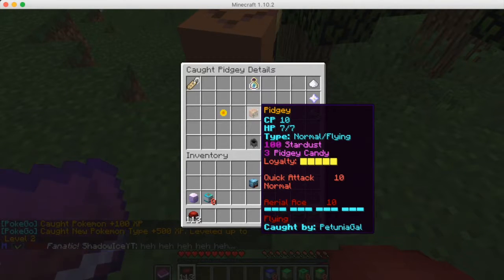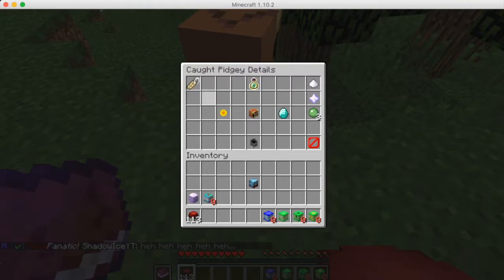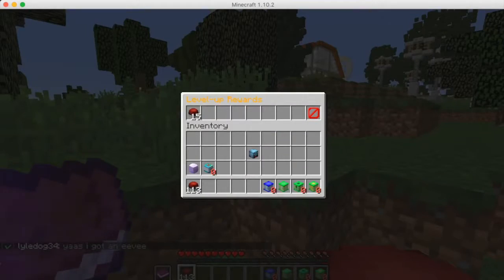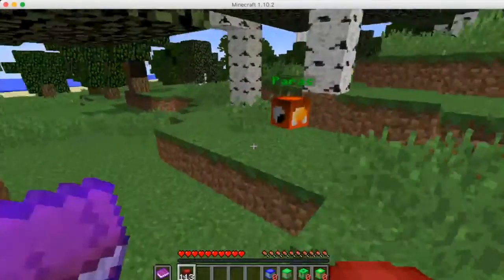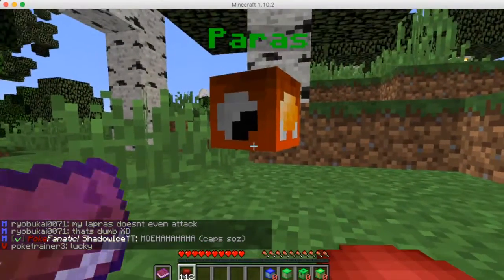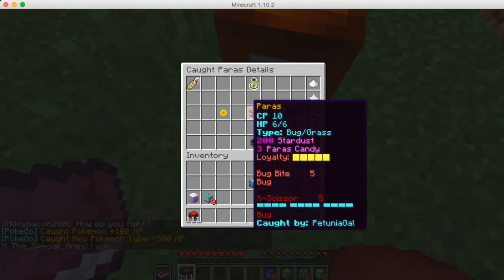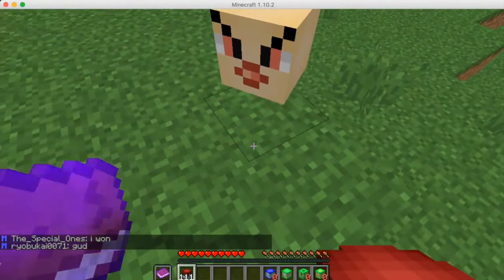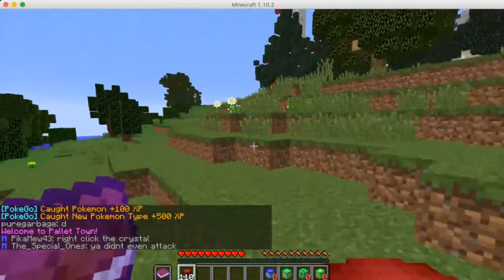So we got our first Pokemon! We've got some different options here: evolve, rename. We got three Pidgey candies, so that's pretty cool. If we go around, we'll find more Pokemon. There's a Paras — I can never say that. Let's see if it tells us the CP before we get close. CP10. And we got a Mankey! It took me forever to get a Mankey in the real Pokemon Go, so that's pretty cool.